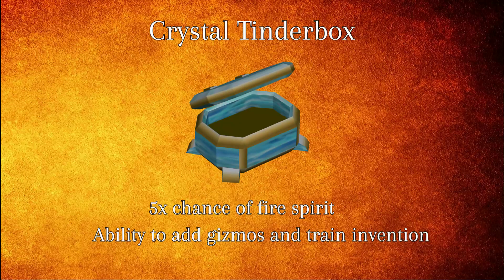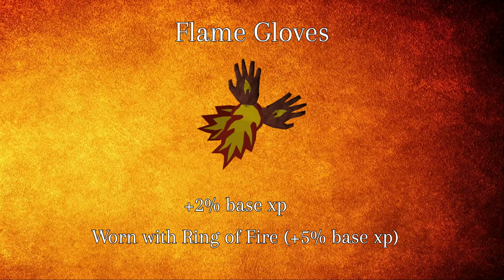Coming in next at the number two slot is the crystal tinderbox and its augmented version. The crystal tinderbox grants a five times chance to obtain fire spirits along with the ability to add gizmos and gain invention XP. The last item worth mentioning is the flame gloves. While wearing flame gloves, your base fire making XP will be boosted by 2%, and when worn with the ring of fire, this boost will become 5%.